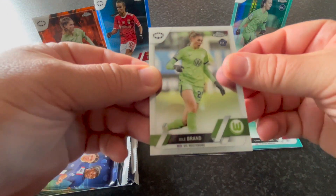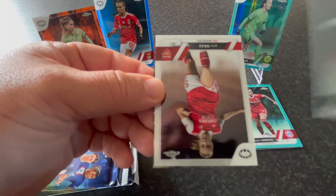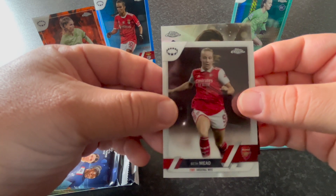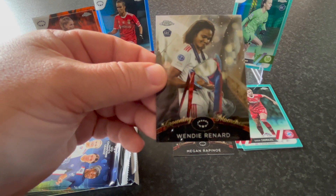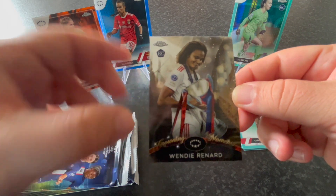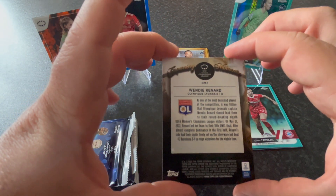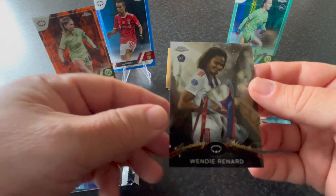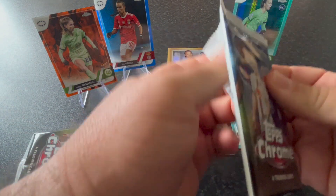We got Jewel Brand, Naomi Feller from Real Madrid, and Beth Mead from Arsenal. And we got another Crowning Moments insert — Wendie Renard, with the Women's Champions League trophy from 2022. Really beautiful card. So we've now got two Crowning Moments inserts from these two blaster boxes.